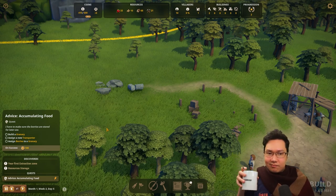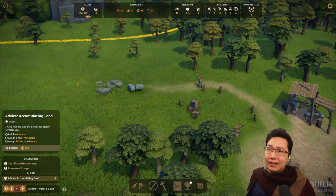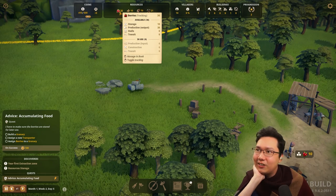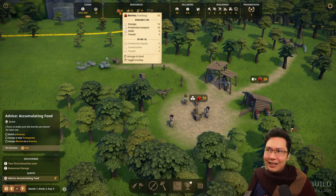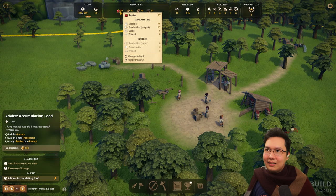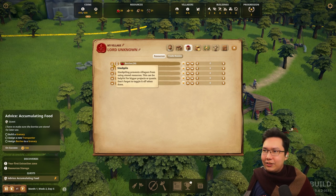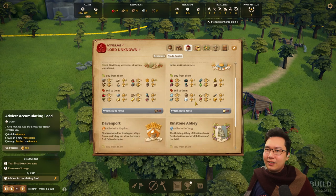The new UI does help a lot. You can mouse over and see more data, and you can click it — manage in book or toggle tracking. You can toggle tracking of individual resources. We can manage in books where we can buy until inventory reaches or sell above the value. You can track it, you can stockpile — and there's trade routes.